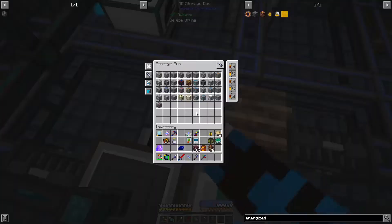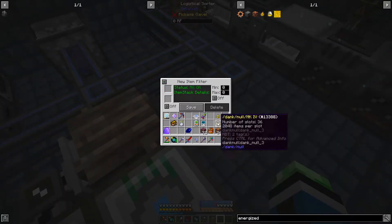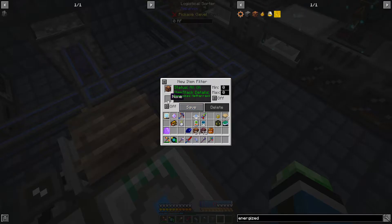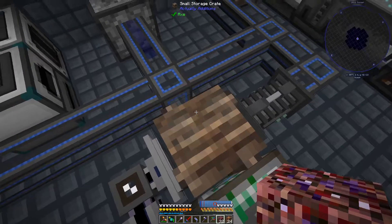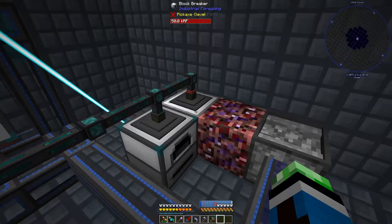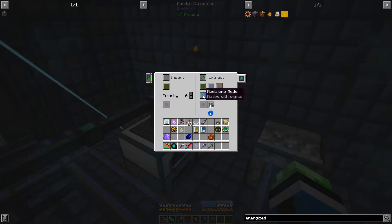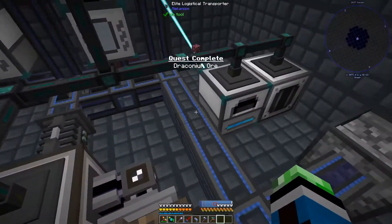Let's temporarily turn off the extract on this. I need to tell the system that draconium ore and energized netherrack can be processed here. The draconium ore is done - I'm going to need to bring that elsewhere. Extract always active so the draconium can smelt. Then we're good.